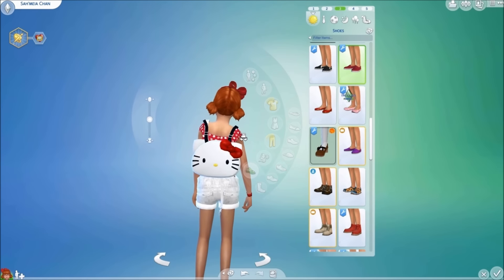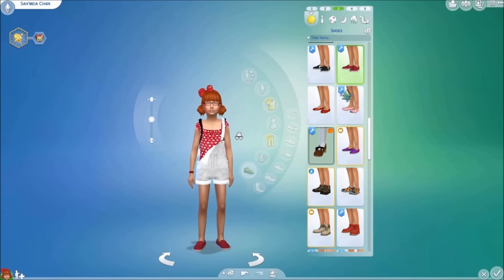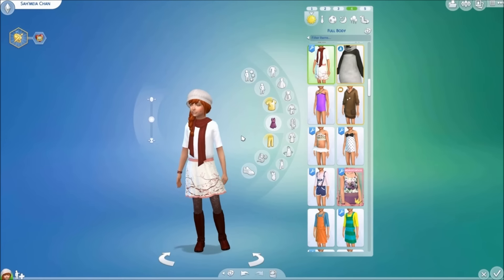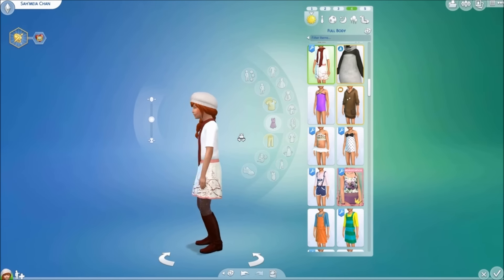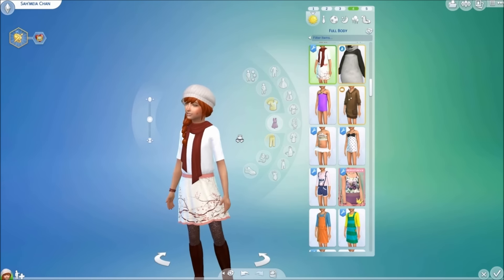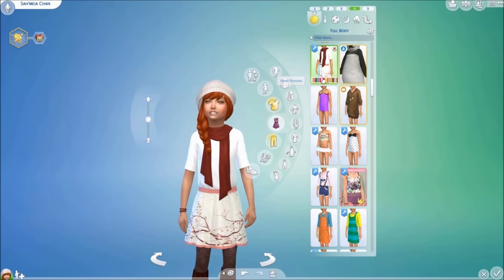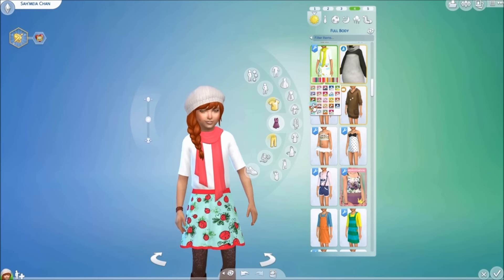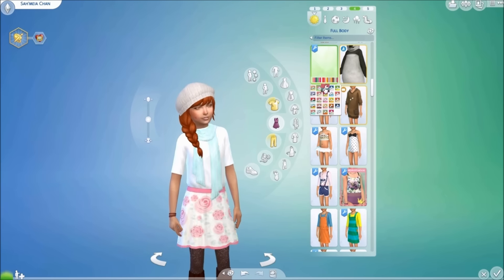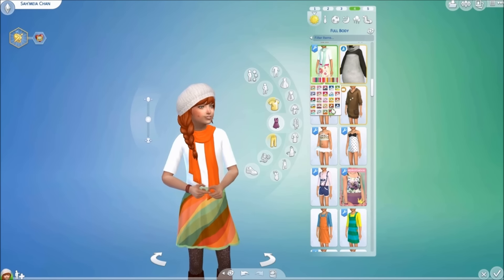The Hello Kitty backpack I showed off in a previous custom content video. Moving into our next outfit, this is the child dress with scarf recolors created by Flamingo Blaze. Unfortunately, you do need Get Together in order to have this recolor in your game. I've been searching for a base game compatible version but haven't found one yet. This outfit does come in a variety of colors.